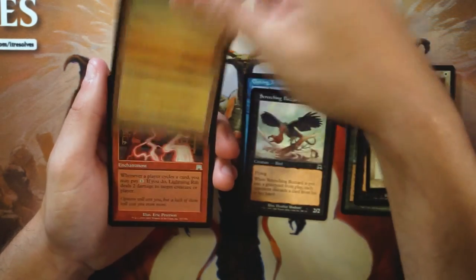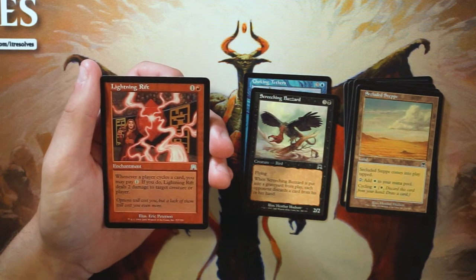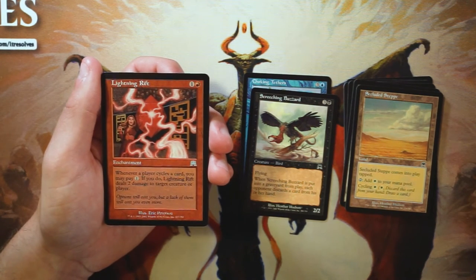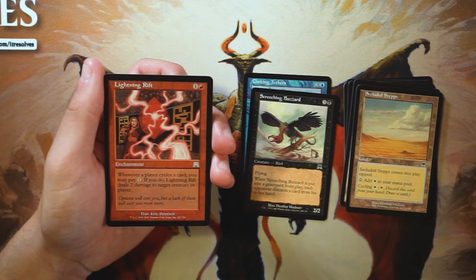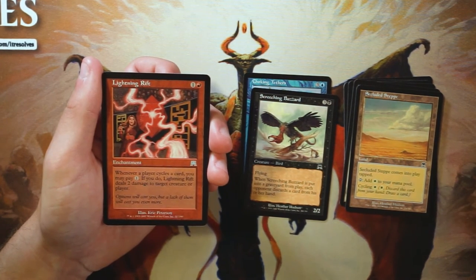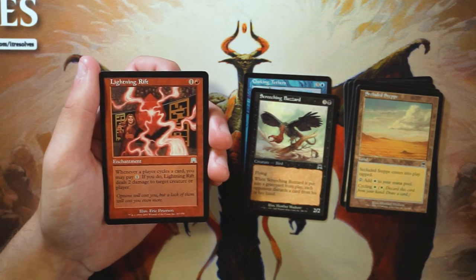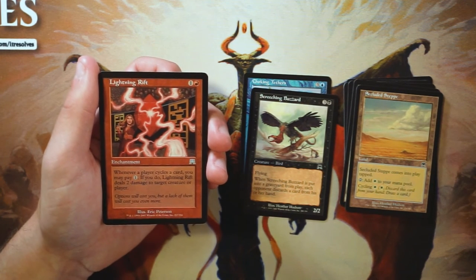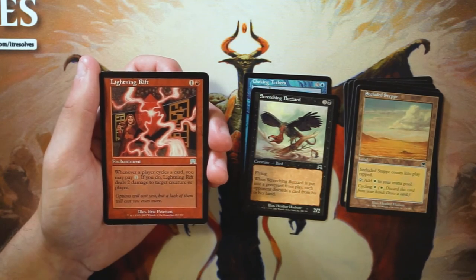Lightning Rift is an enchantment for one and a red — whenever a player cycles a card you may pay one mana, and if you do it deals two damage to target creature or player. This is a build-around card and I try to stay away from those a bit in limited. Cycling in red is a little harder to come by, and you'd need to make your deck the cycling deck to keep paying that extra mana. Good in the right shell but I'd shy away from it.